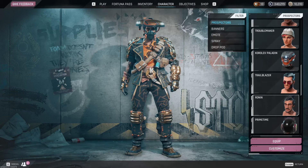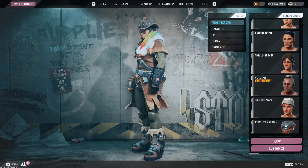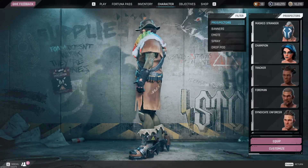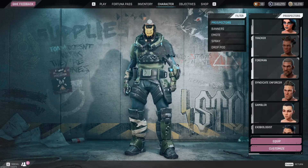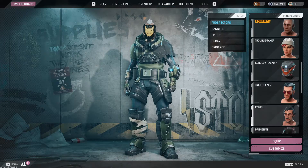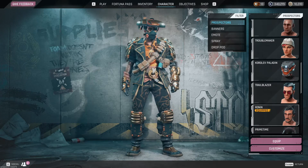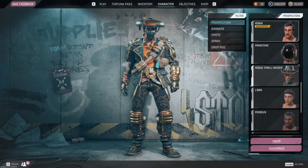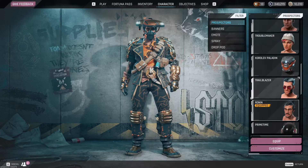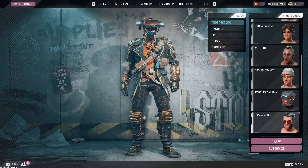Hello guys, some of you asked me how you can change your character so it has a different head. For example, on my Syndicate Enforcer I have the Max Danger head. The way you do it is you select and equip the character whose head you want changed, then click on the other character — for example Trailblazer — and click Customize really really fast.